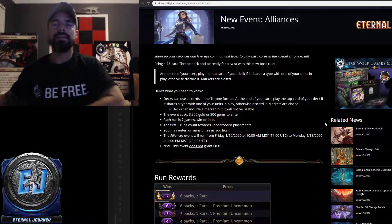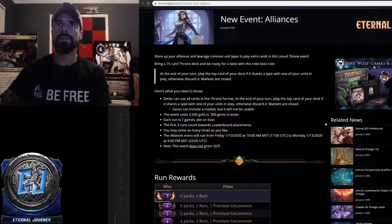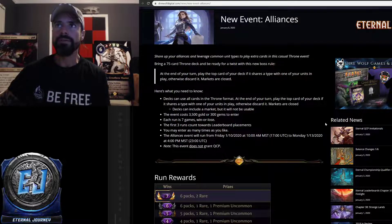The new event is called Alliances, coming out this weekend, so you'll be able to play it by the time you're listening. This is a weekend event — bring a 75-card Throne deck and be ready for a twist with this new boss rule: at the end of your turn, play the top card of your deck if it shares a type with one of your units in play; otherwise, discard it.